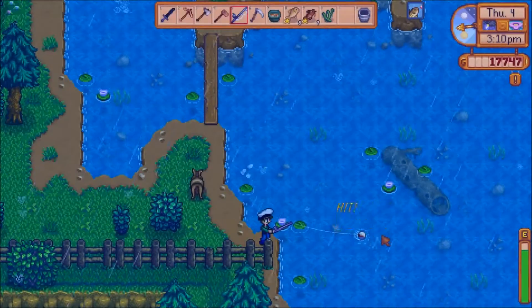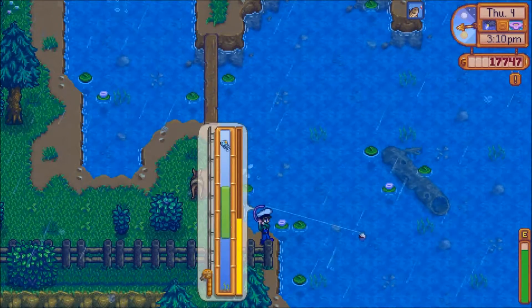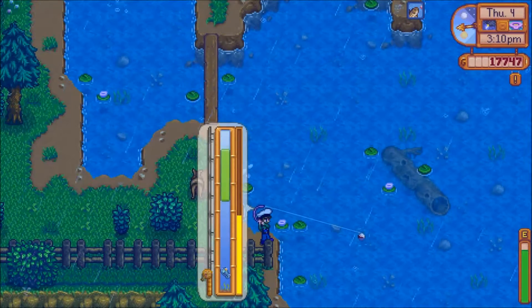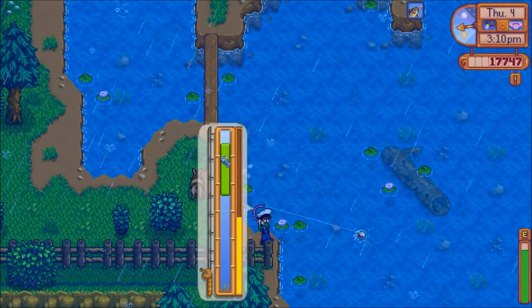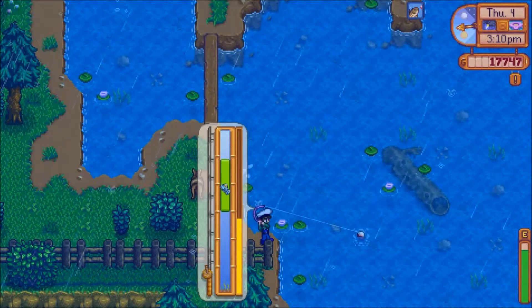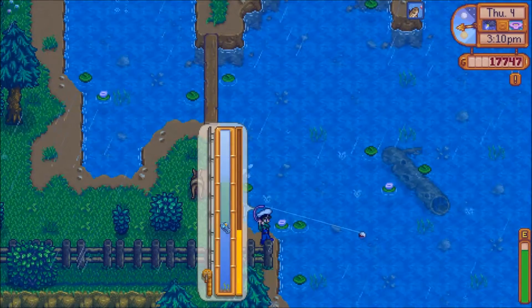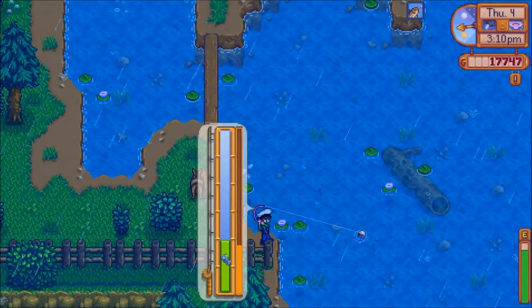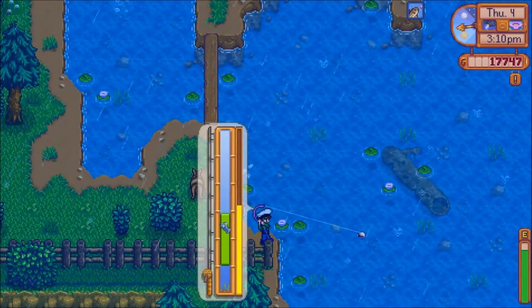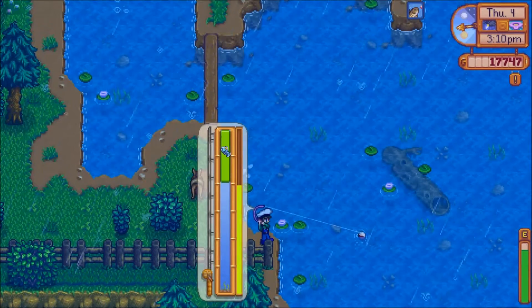The Legend can be caught during spring, only while it is raining. The base sell price is 5000, 6250, and 7500 gold. The Legend must be caught in deep water, and has a higher bite rate near the log. A fishing level of 10 is required to catch the Legend. It was one of the most difficult fish to catch, because it had to be on a raining day, and there were many other fish caught before hooking the Legend.